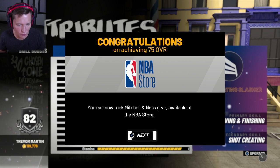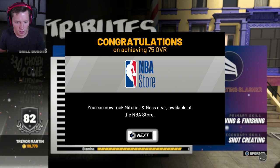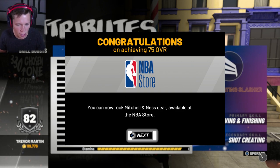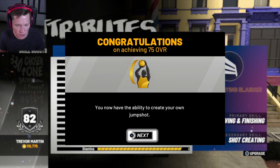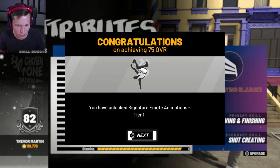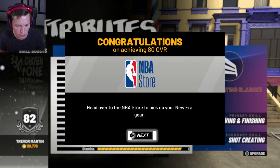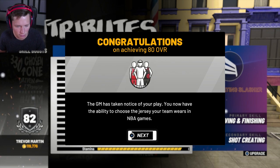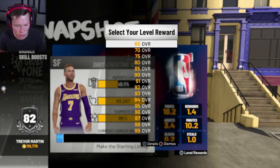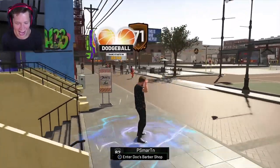Congratulations on achieving 75 overall. You can now rock Mitchell and Ness gear, available at the NBA store. You can create your own jump shot, signature animations — looks like we've got some break dancing. Movement animations, my court customizer, new era gear, pre-game rituals. Dude this is crazy. Did it say you can purchase a football at Swags now? We're at 82 baby!